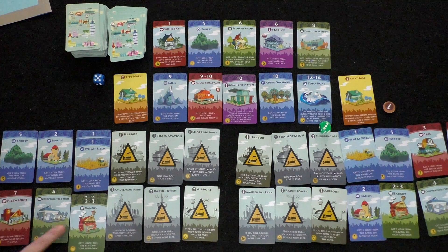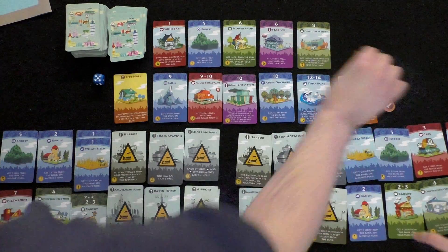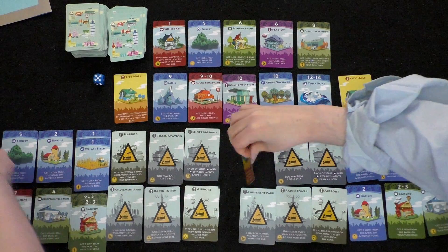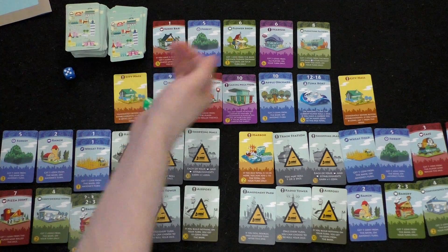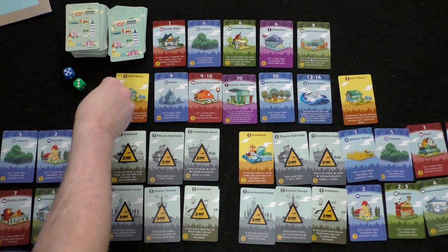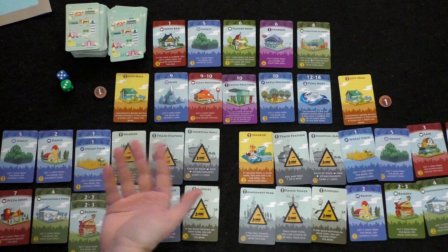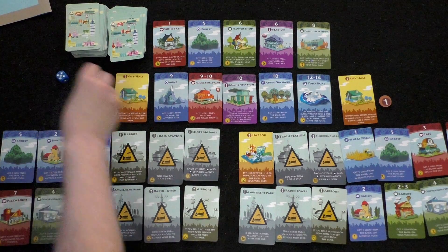Player one rolls a three: one coin from the bakery on her turn. She spends two coins to build the harbor landmark. Now if player two rolls a one, player one is in serious trouble. Player two rolls a three next: two coins from two bakeries, but player one's cafe takes one of those coins. With remaining money, player two considers the flower shop — but no flower orchards exist yet — and saves instead.